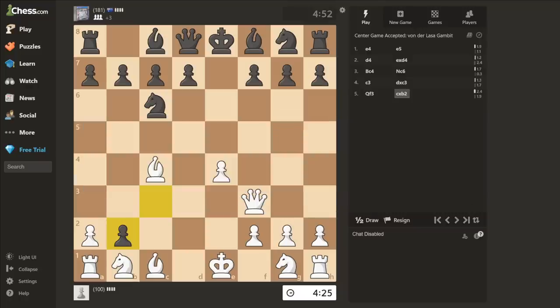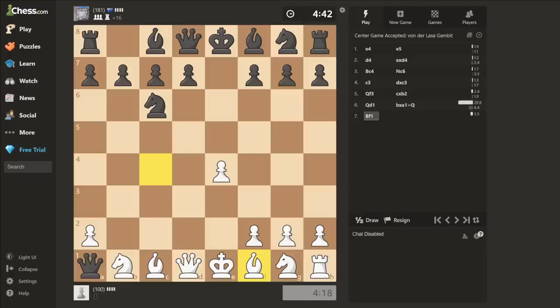So now I don't checkmate, I get undeveloped, and my opponent gets a queen. This is going very wrong very quickly. B-pawn changes gender. Bf1. Queen takes b1. Now we officially start the game again, with me down 19 points in material.